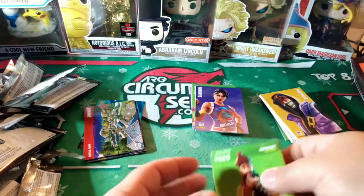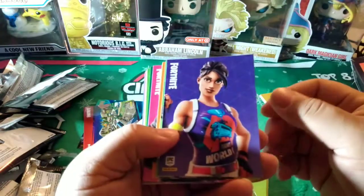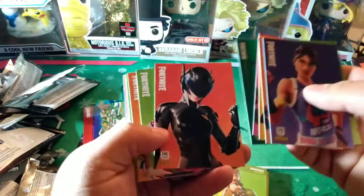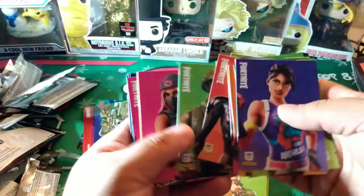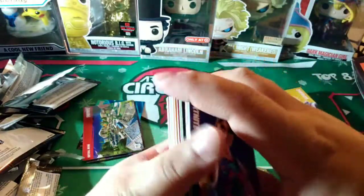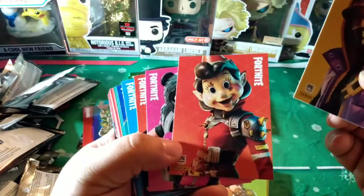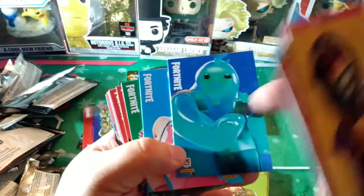All right, it's recap time. Let's recap real quick. We'll start with the uncommons — so these are all the uncommons. They look kind of bland, like G.I. Joe or army men. Kind of bland, nothing too fancy. So that was the uncommons. These are the rares. That's pretty cool — some look pretty cool.